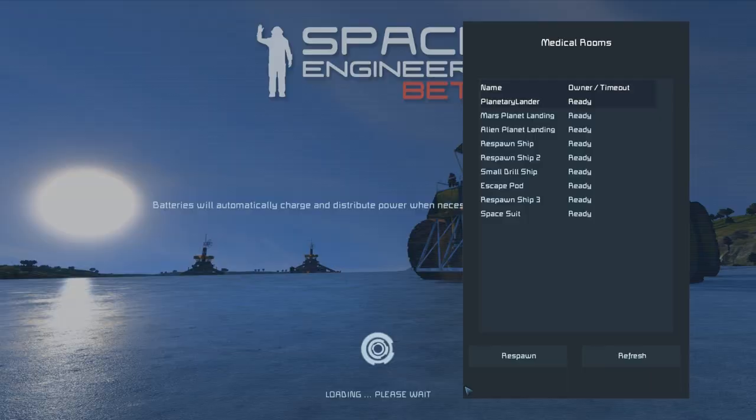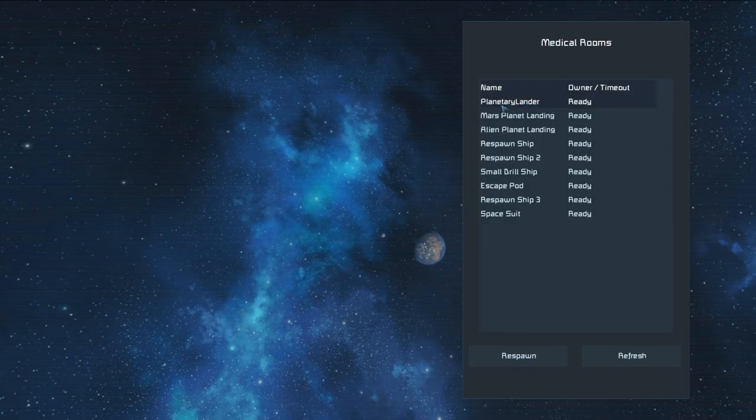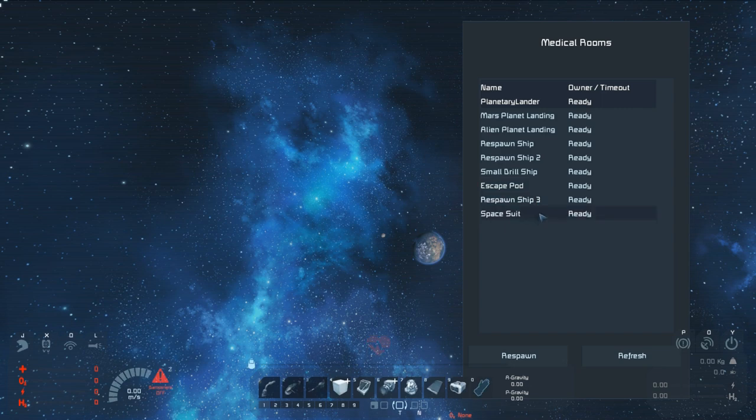Once a new star system map loads, you'll find yourself looking at a respawn menu. Choose the atmospheric lander so you can start down on the planet.